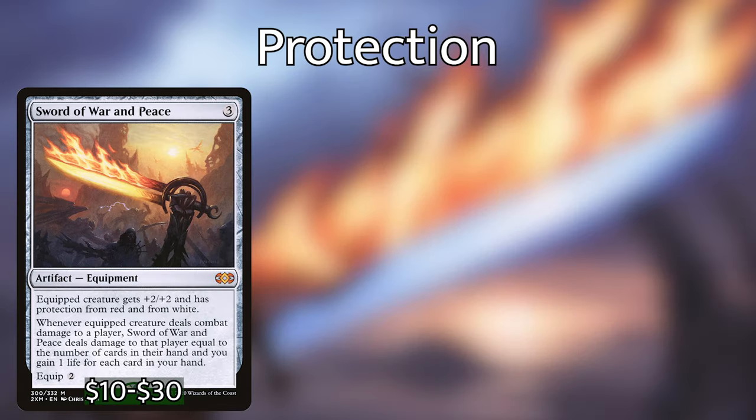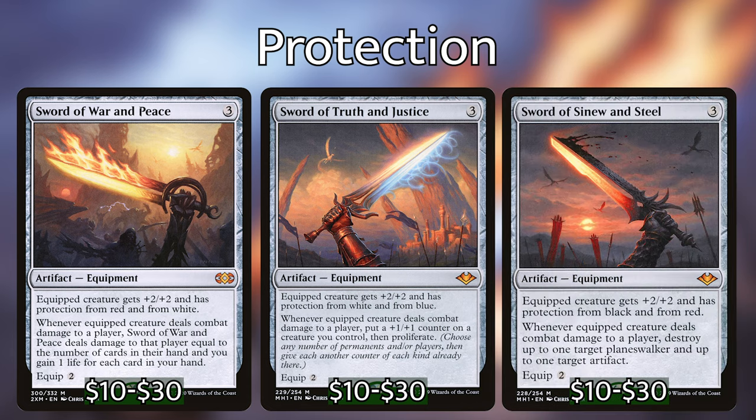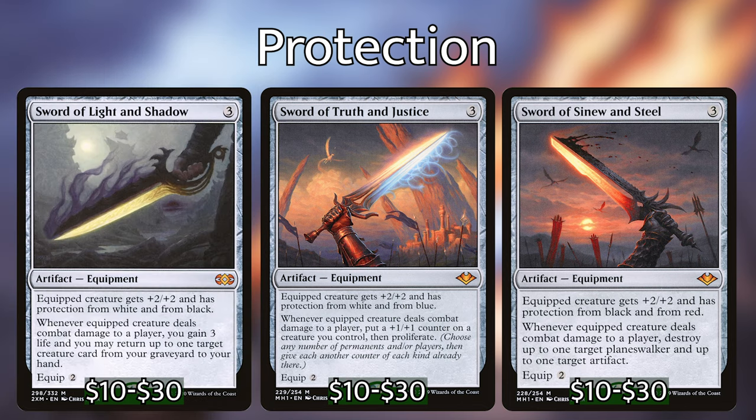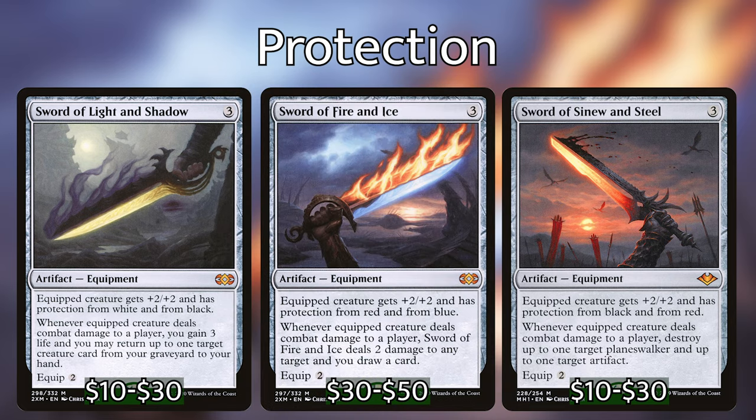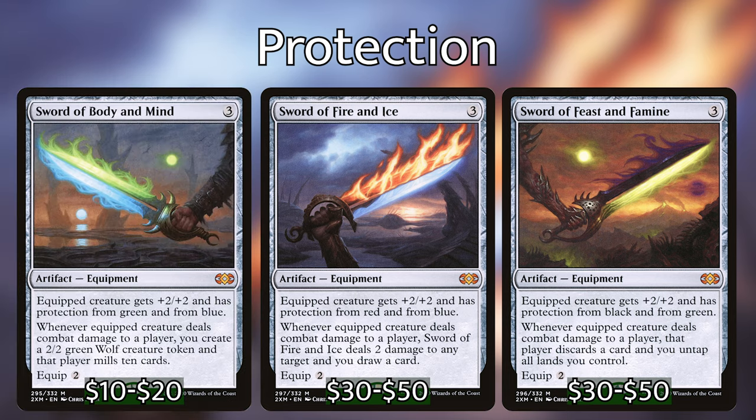Finally, we have all the Swords of X and Y. These not only protect your creatures from being targeted by spells of certain colors, they also make them unblockable against creatures of those colors as well, which is awesome for this strategy. Some are really expensive and you don't have to play them all, but I would start with the ones that give equipped creatures protection from white or red to survive your own board wipes. Sword of Feast and Famine is one of the most expensive but also a key piece to our strategy. Like all the swords, it gives +2/+2 and protection from two colors — in this case black and green. It also says: whenever the equipped creature deals combat damage to a player, that player discards a card and you untap all lands you control. This can give you access to an insane amount of mana and even combos with cards that will give you infinite combat steps.